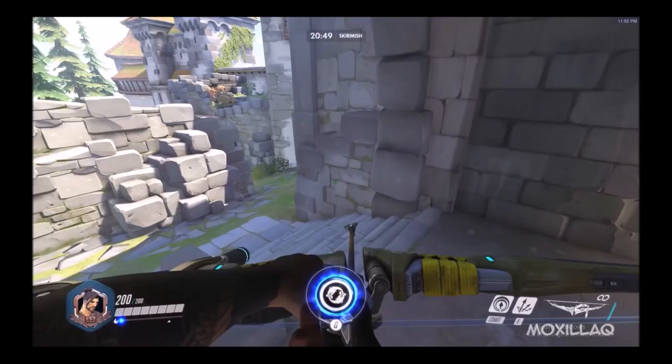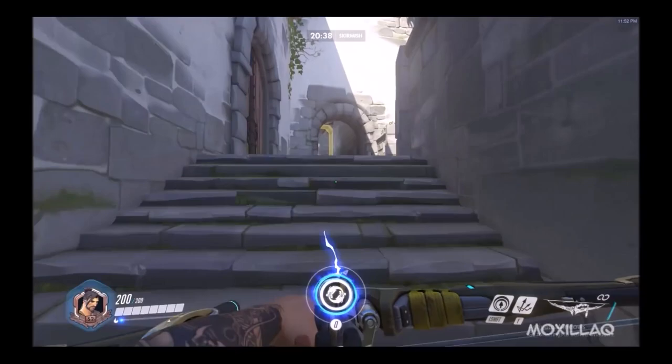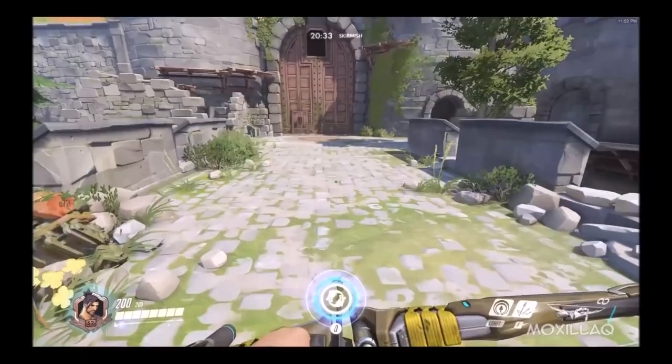I'm going to double back — I'll show you guys there's one downstairs as well. There's a health pack downstairs. If you look across the way, there's that health pack we saw before. And then we keep going. This is our defender spawn area — walk right past it.